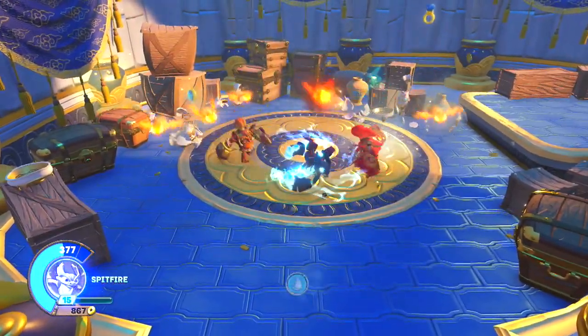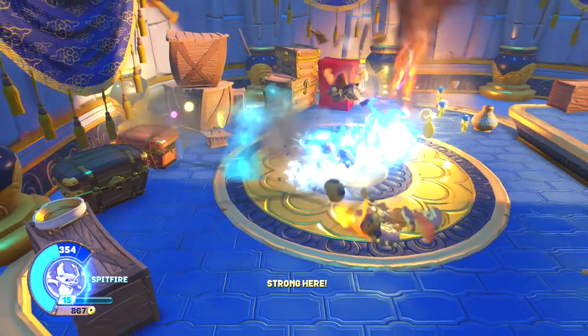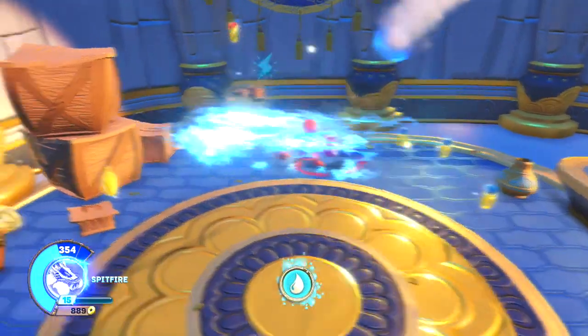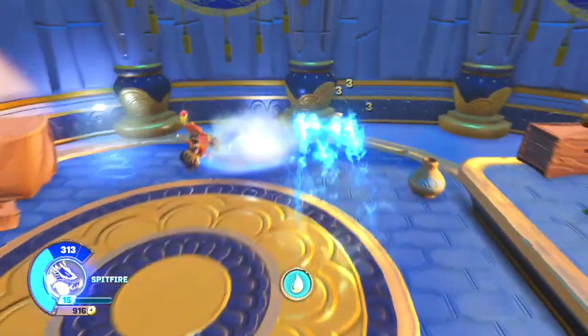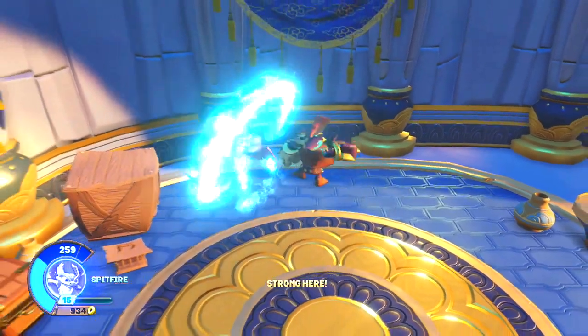If you hold down the dash button — which is circle — you can do a multi-dash and he'll race between enemies. It's great when there are a lot of small enemies, like Chompies or those lightning bugs.